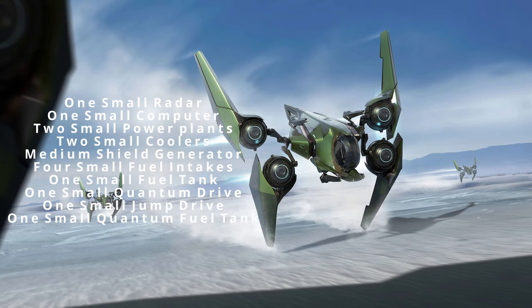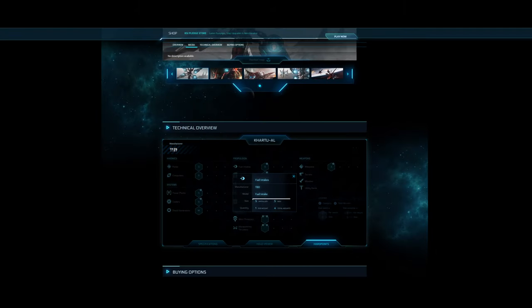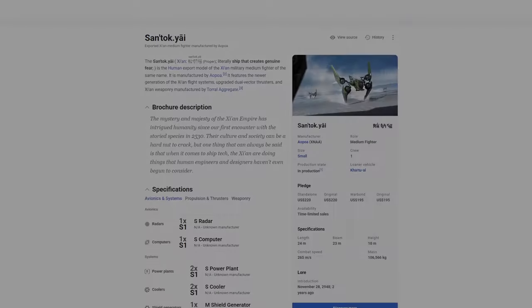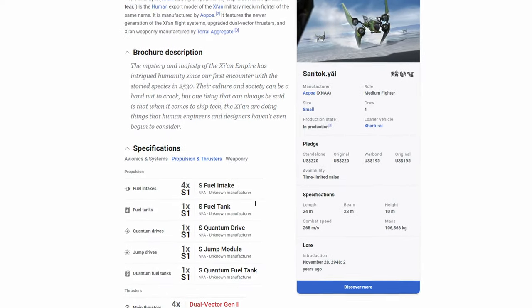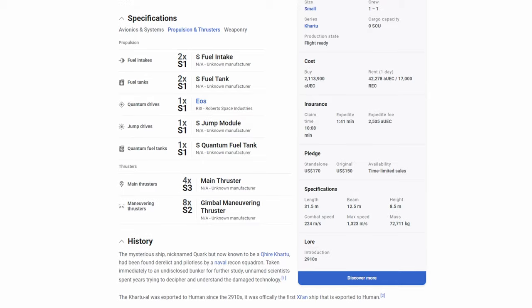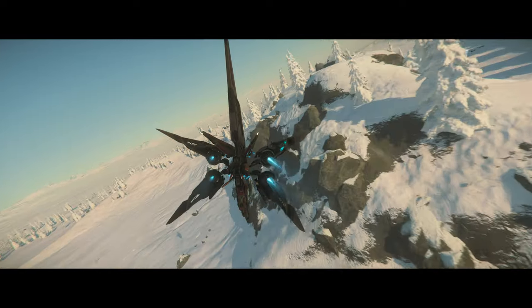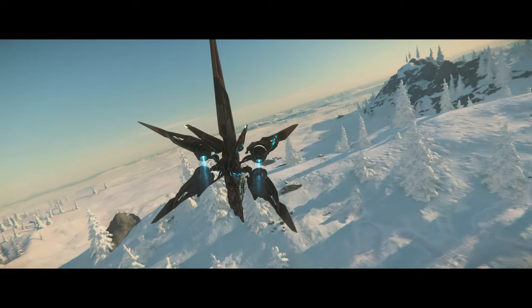Some points worth mentioning: the four small fuel intakes would suggest it can reach a decent speed, or perhaps one fuel intake per thruster. The Khartuol in comparison has two in-game but was concepted to have four. The Santok having four could make it an even faster ship, despite having only approximately 33% more mass than the Khartuol. It does have only one small fuel tank compared to the Khartuol's two, though I expect this will change since it's a medium fighter. The Khartuol was originally concepted to have four fuel tanks, so as always, take these specs with a pinch of salt.